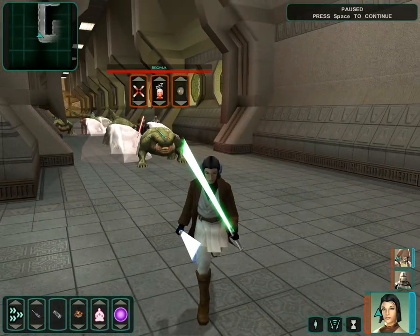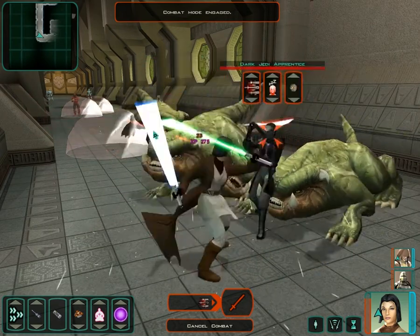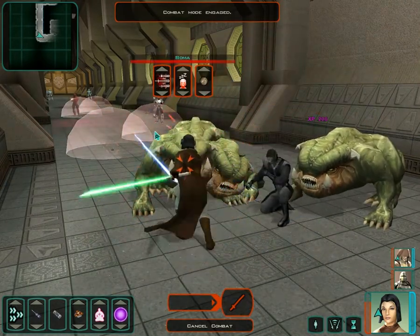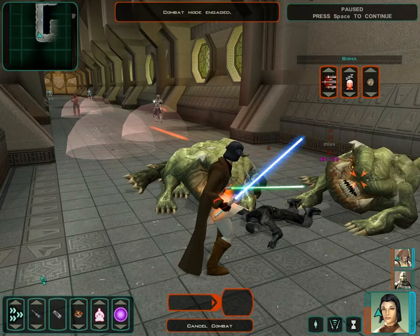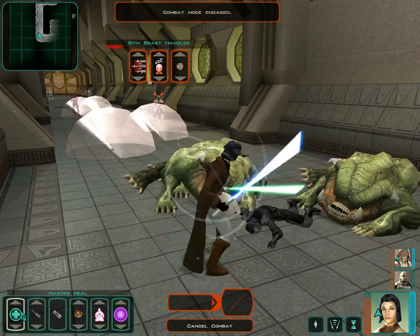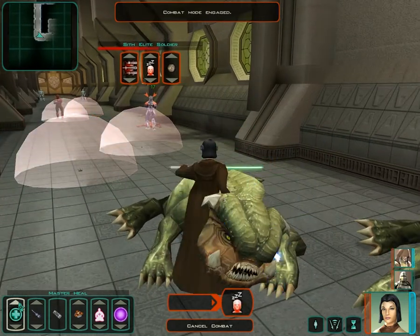We'll just hold off back here. I suppose I could actually bother to use a shield or something. That Sith just got a critical hit for 100-plus damage. It's not like I'm invulnerable here, but it's also not like I'm in real danger. We'll just have to kill a couple of them with their own reflective blaster bolts.